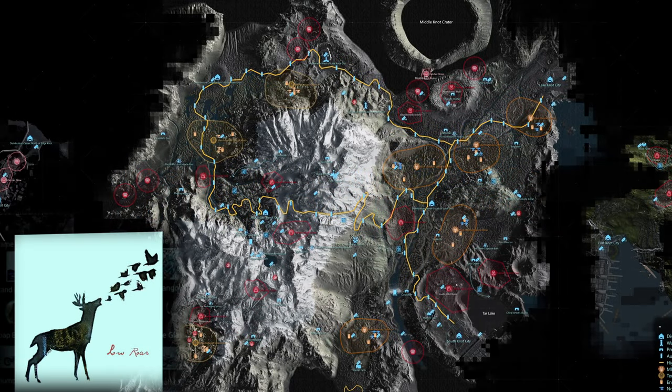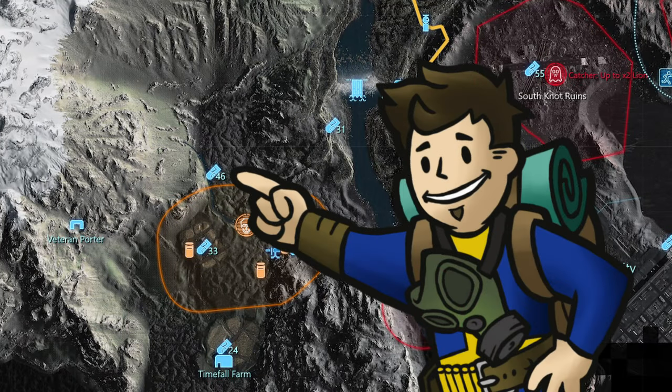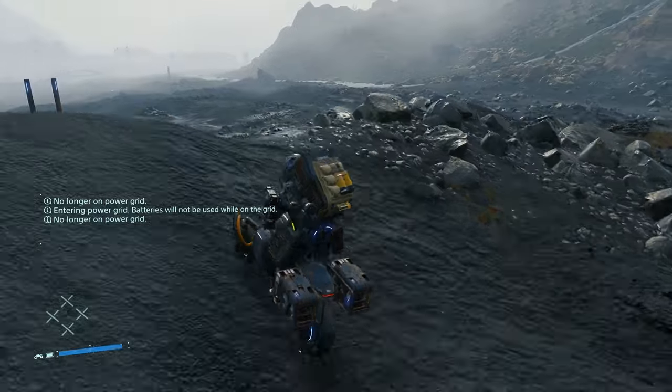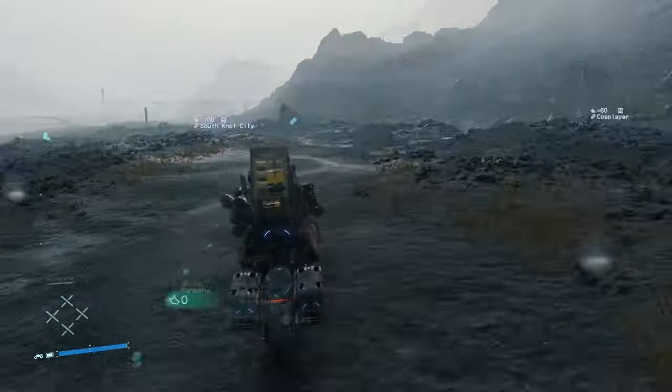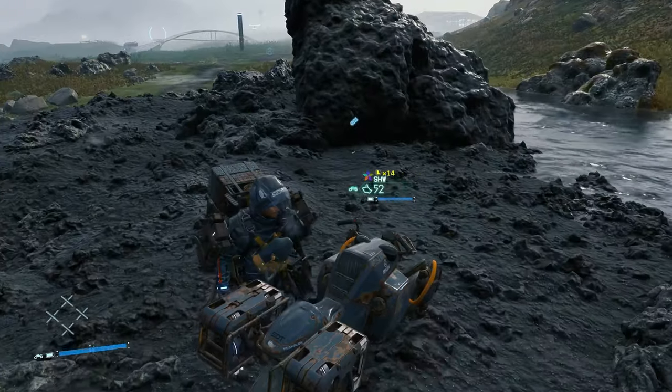The 22nd memory chip, titled Low Roar/Low Roar, is found along the riverside when traveling south from the Weather Station to Timefall Farm. After hitting the blackened landscape at the bottom of the hill, and just before grass and shrubbery start showing up again, near the riverside there will be a large blackened rock. At the base of this rock is where you'll find the memory chip.